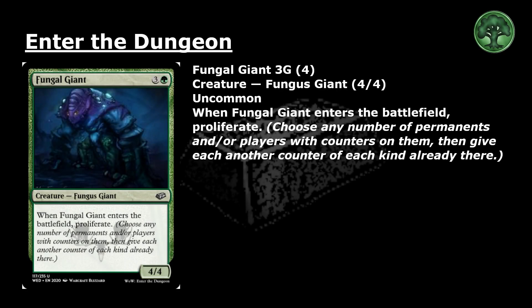Fungal Giant: 3 and a green for an uncommon creature, Fungus Giant, 4-4. When Fungal Giant enters the battlefield, proliferate — choose any number of permanents and/or players with counters on them, then give each another counter of each kind already there.